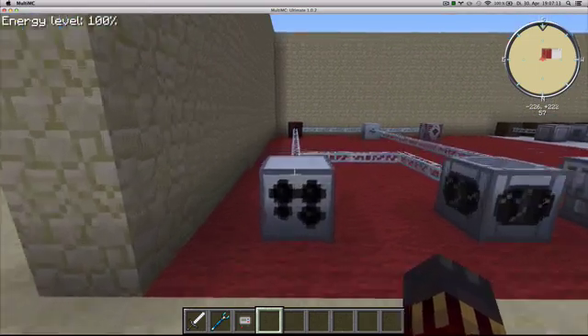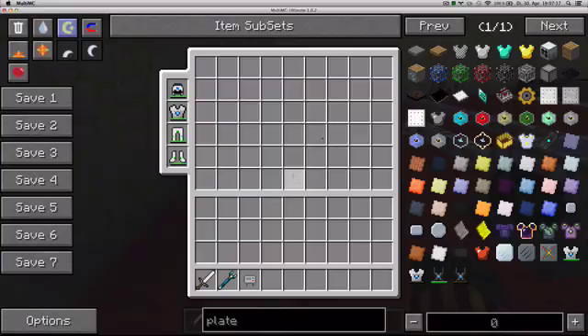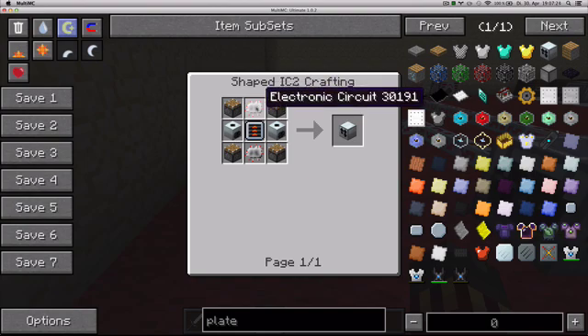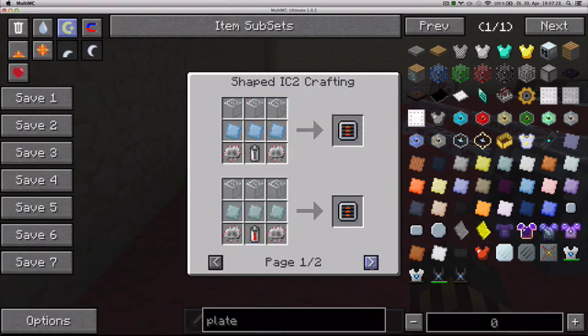Now to get started in GregTech you're gonna need to make yourself a plate bending machine. To make one you can simply make yourself four pistons, two compressors, two electronic circuits, and one conveyor module, which you make like this. You wanna use the second page of recipes for now.